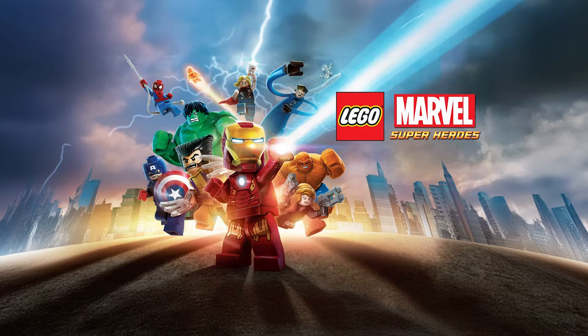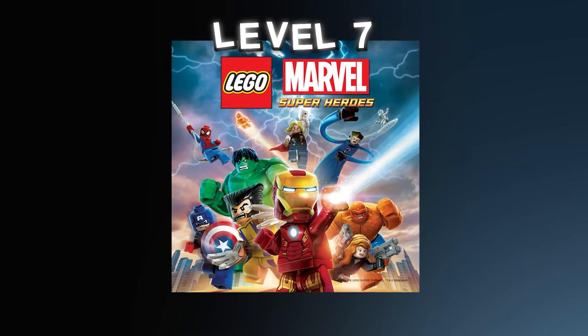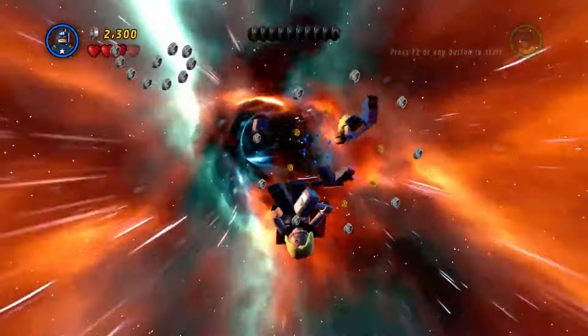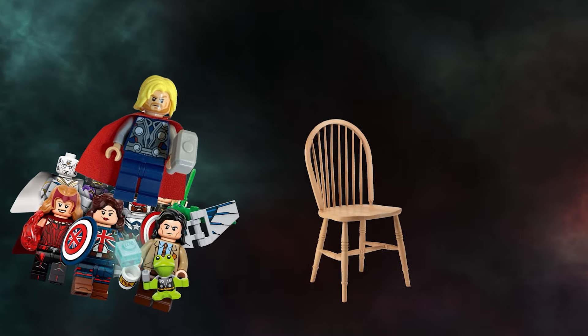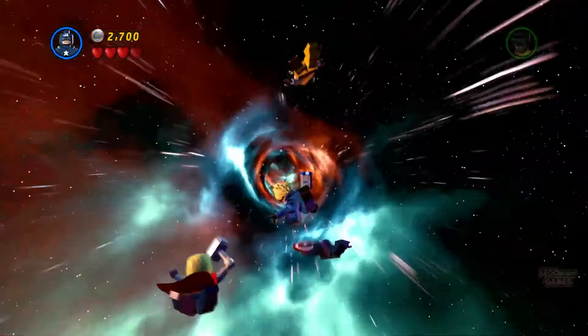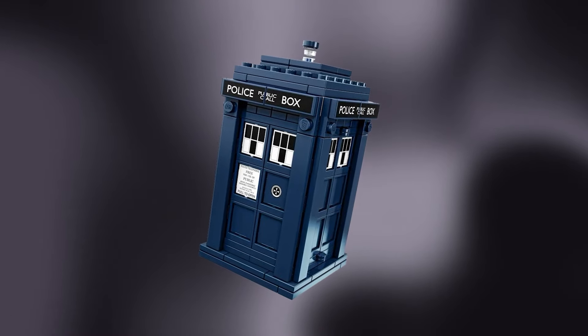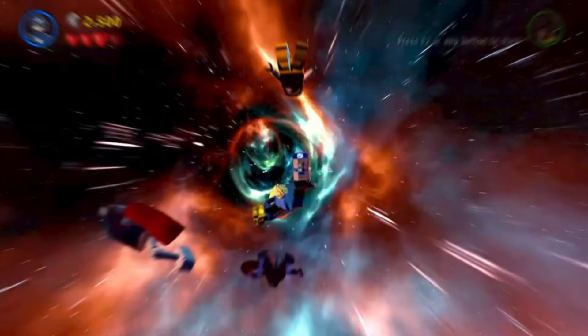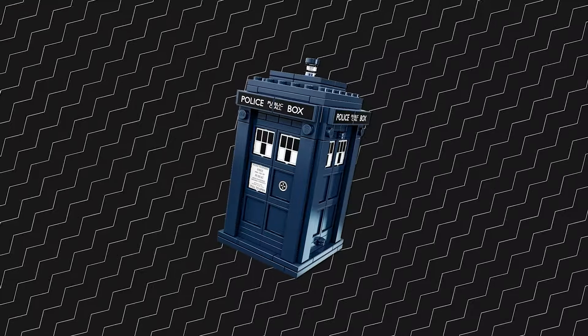Up next, I want to talk about a super secret reference in the LEGO Marvel Super Heroes game. In level 7, Thor and the gang are traveling back to Asgard through space, and on their way bump into some pretty random objects. But one of those objects is actually a reference — it's a police box. This is a clear reference to the show Doctor Who, because the TARDIS is also a phone box and travels through space all the time. This one was a little more subtle, but if any Doctor Who fans are watching, I'm sure you guys caught it.